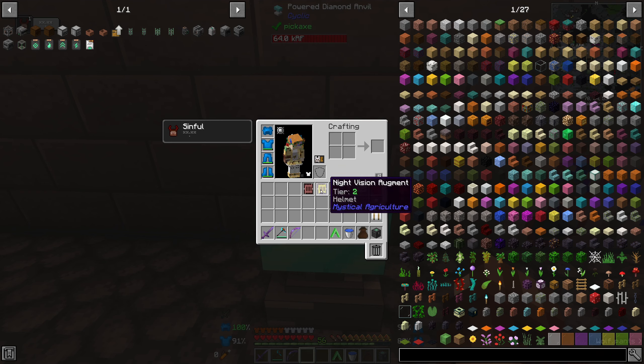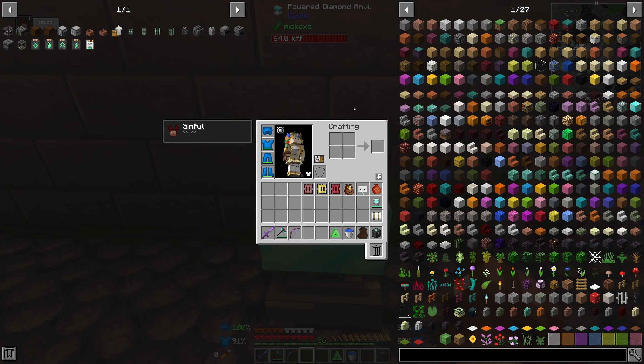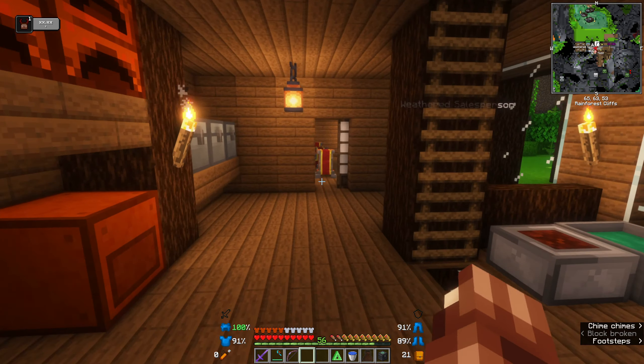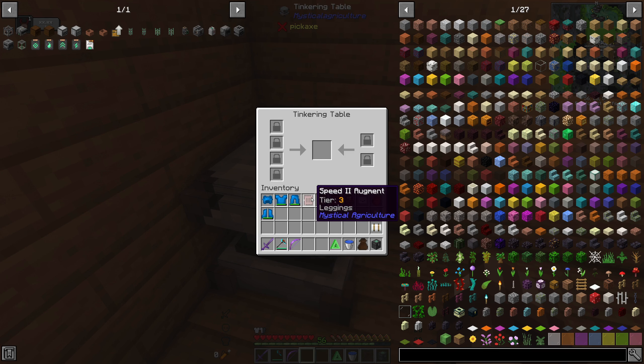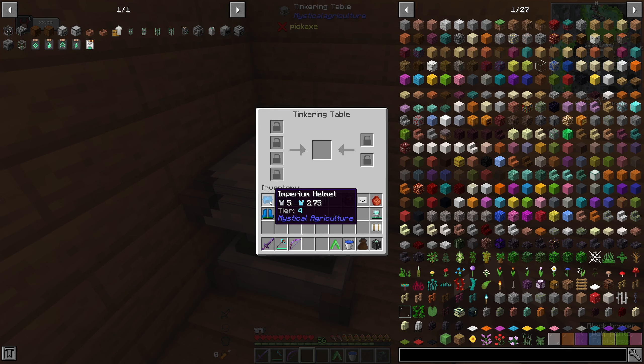I've also made these augments. They're pretty easy to do — just put these items in the infusion crafter and that makes the augments. I'm going to put those on now. I haven't bothered enchanting yet because I want to wait until I get to Supremium since enchantments don't transfer over when you upgrade. Speed two goes on the leggings, health boost on the chest plate, and night vision for the helmet.